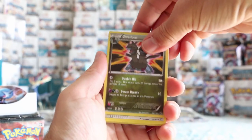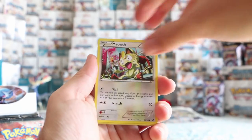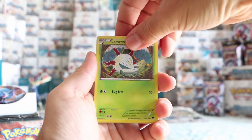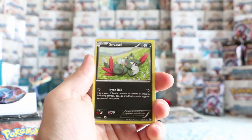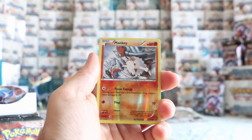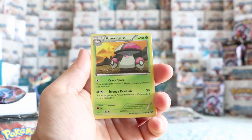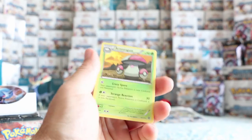This is the last pack of this half. Meowth, Larvesta, Fletchling, Oshawott, Sneasel. Mankey is our reverse. And our rare — no such luck with another big pull. But I'll take it. Just going to clean up some of this stuff before I move on to the other half.